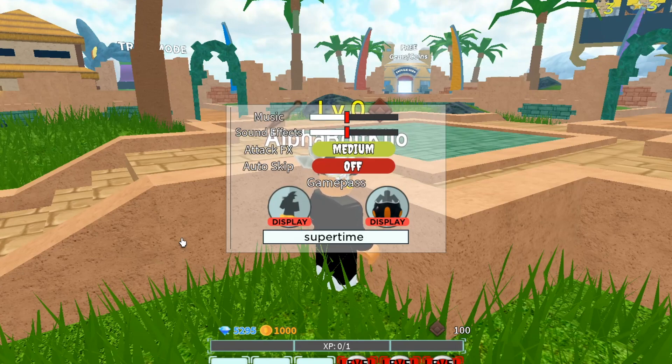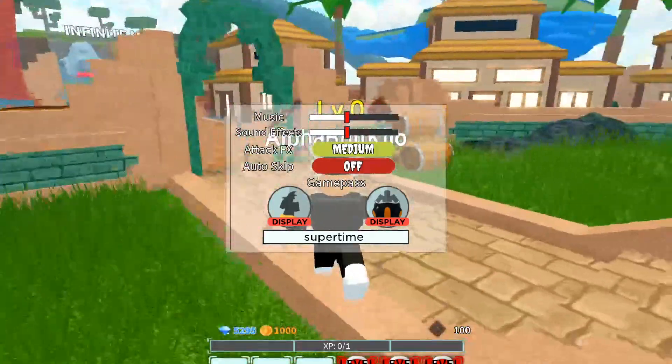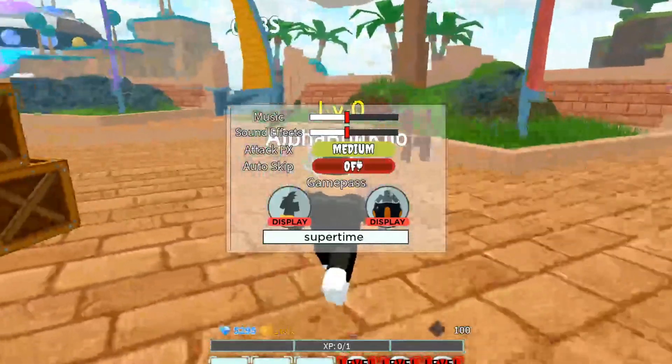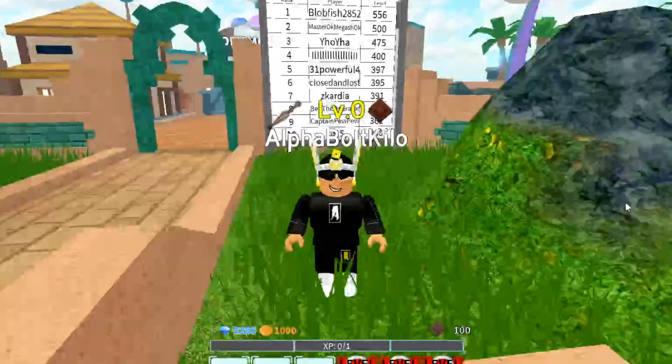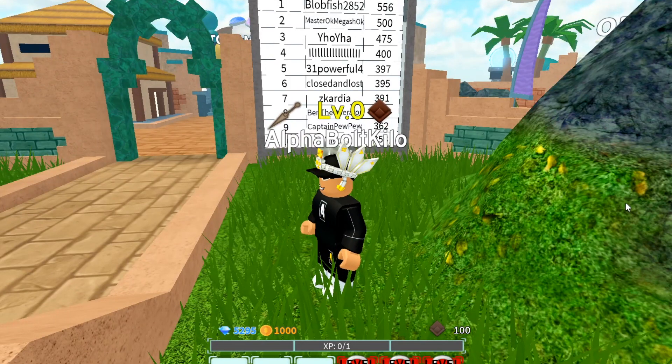So the only working code as of today is 'fourthofjulyupdate' — try it out for yourself to get 250 gems and 250 gold. I'm at 1,000 gold now just from entering codes over time. Hope you guys enjoyed today's video — smash the like button, tell me in the comments if the code worked, and join my group Alpha Bolt Nation. That's it for today, peace!